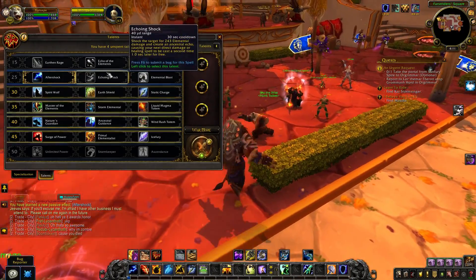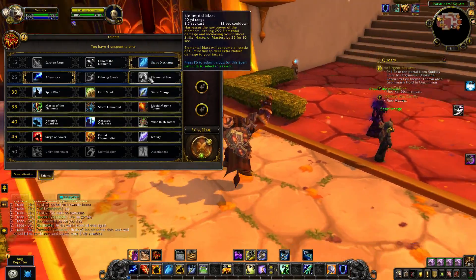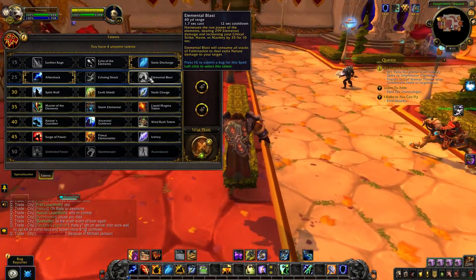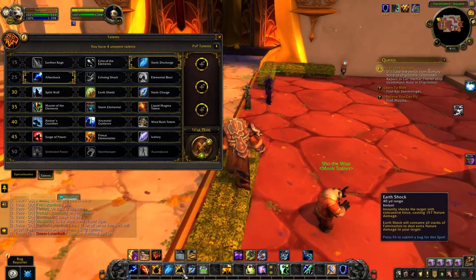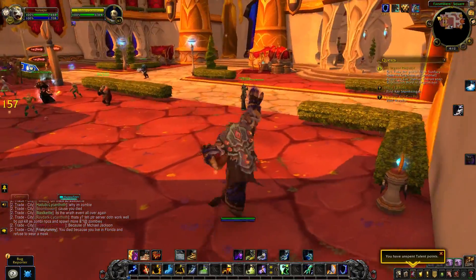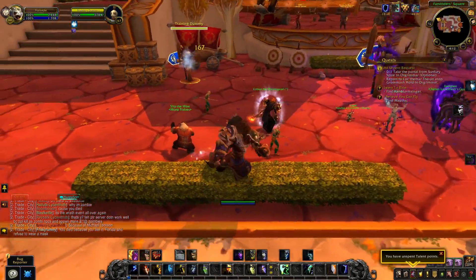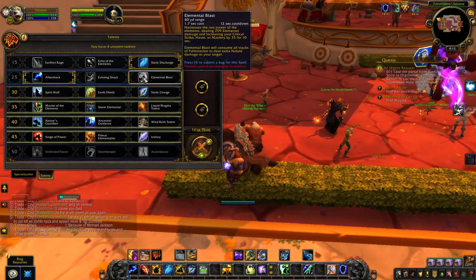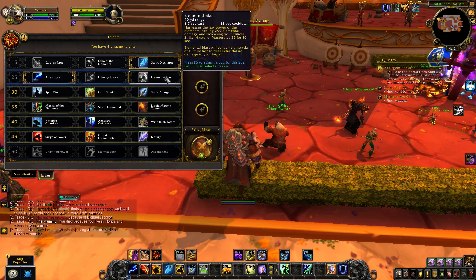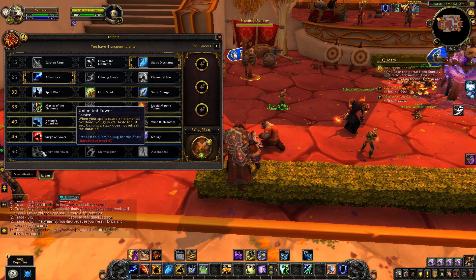Elemental Blast is now on the same row as Aftershock and Echo and Shock. Elemental Blast and Echo and Shock was a strong combo, so now they're competitive with one another rather than synergistic. I like the extra stats Elemental Blast gives you, and since it consumes Fulmination, if you take Elemental Blast you can basically replace Earth Shock with it - you would just never press Earth Shock again because Elemental Blast consumes your Fulmination and deals extra damage.